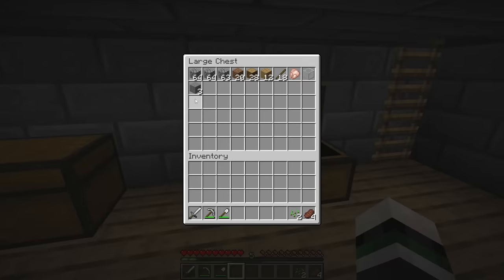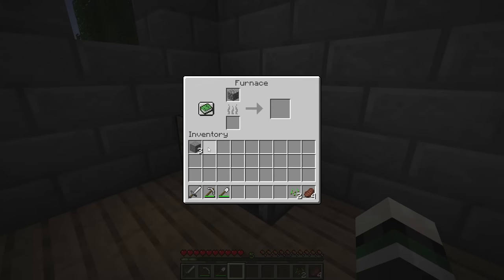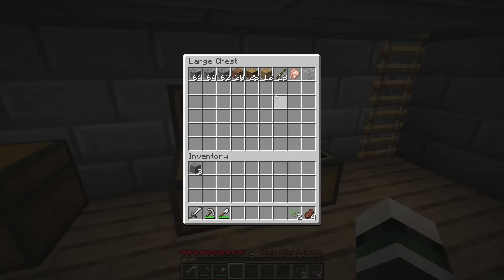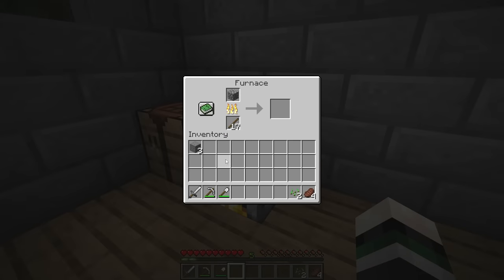Place that there, and let's get one more piece. Of course, I only have three stone. No worries, I'll just smelt one more piece, and I don't have any coal. I guess I'll just use a stick. And there we go, problem solved.